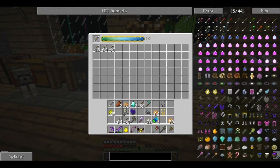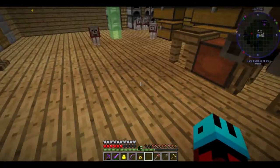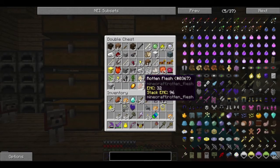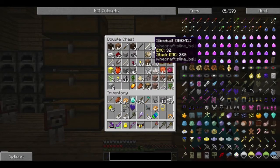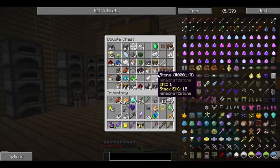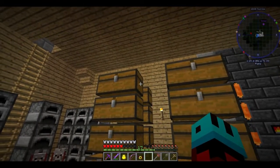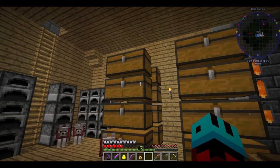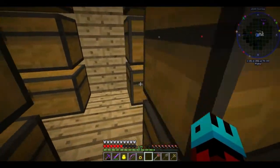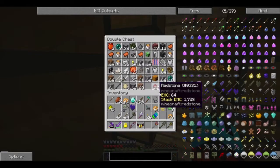Now we must be extremely careful. Actually, we need to bring a sticky piston with us so that we can get the dragon egg. We need the dragon egg. We need to be very careful not to let it fall in because we're only going to get one chance at the dragon egg. There's some use for it — or not, I'm not really sure — but we're going to do it anyway because I'm a covetous weirdo.